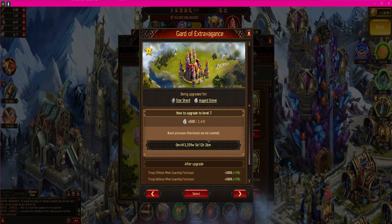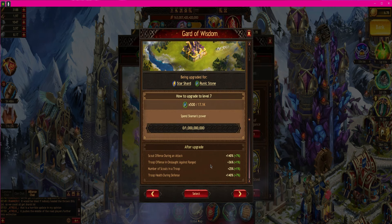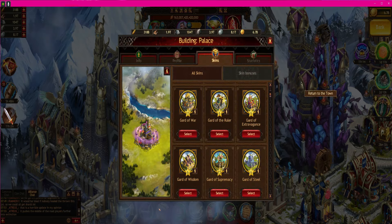Extravagance. And then finally over here we got Wisdom. Wow, guys — so we got a lot of stuff to do here.